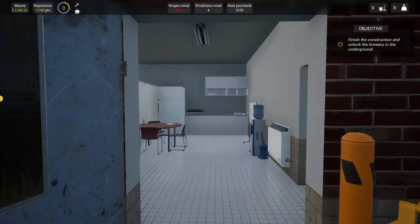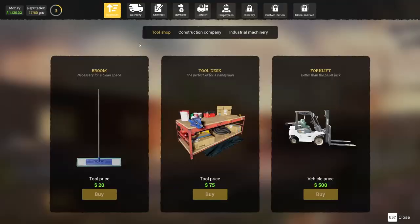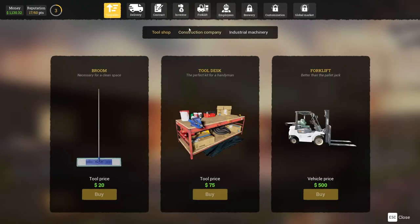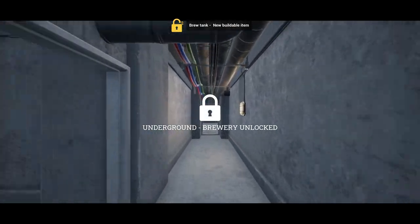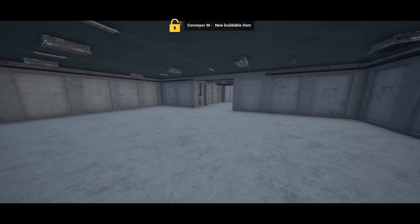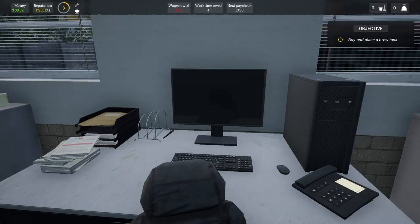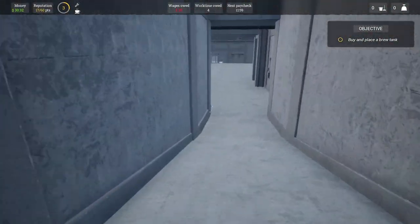Alright, so picking up from the play test, what we're going to do is start moving forward once again. The first thing we need to do is actually get the brewery started up. So looking around here in the menu, there we go. Now we have the brewery unlocked, I guess we're going to be making the beers down here. Pretty spacious though, I'm excited to see what's all in here. Let's take a run down this ramp and see what we got to start with.